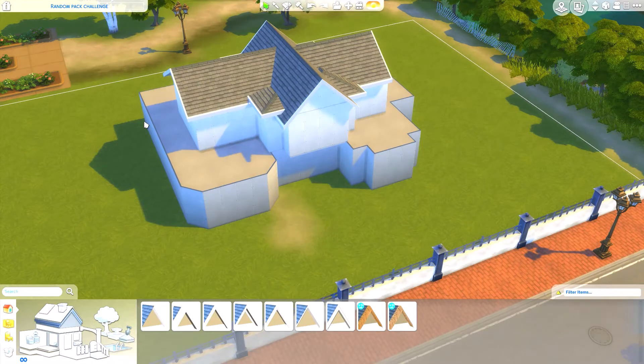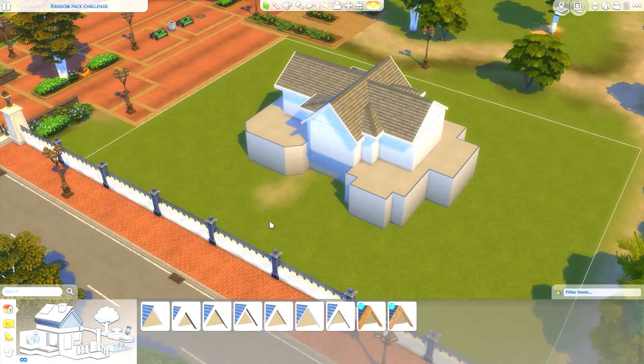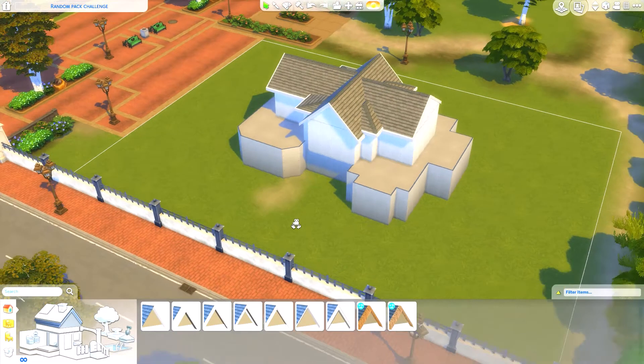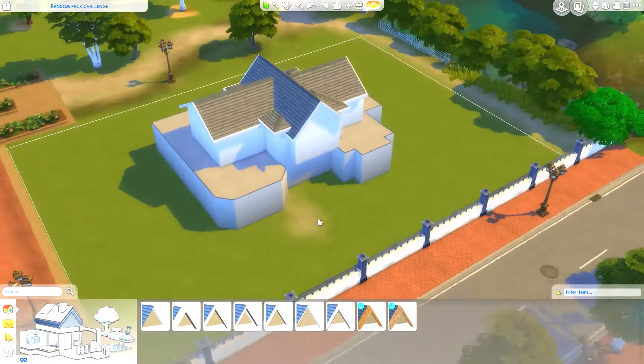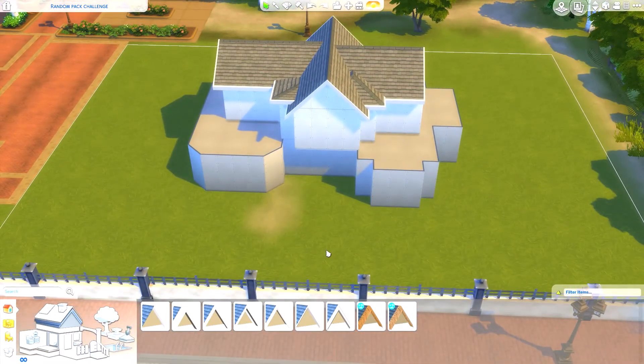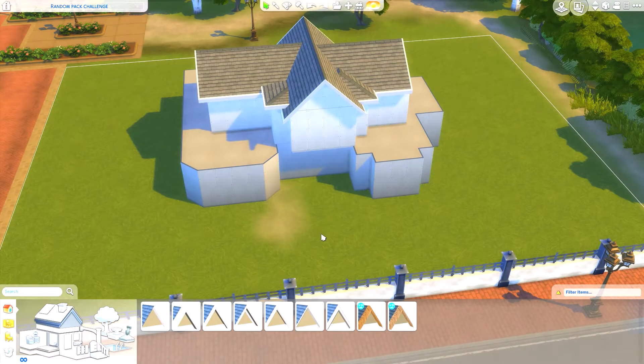We're going to generate a pack to decorate the outside of this build first. This house is actually from my shell challenge — it's a fairly generic-looking build with a little bit of a roof. I'm not going to use any base game items, just pack items, and we'll see how it turns out.